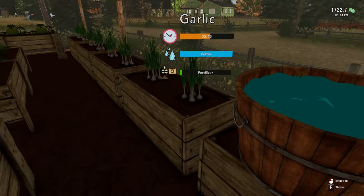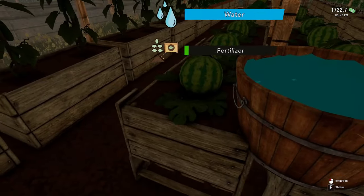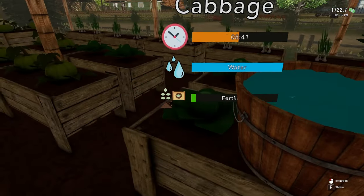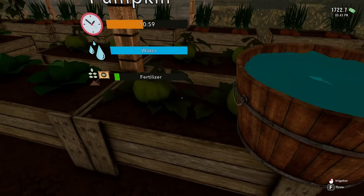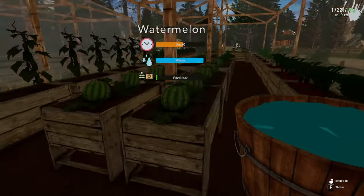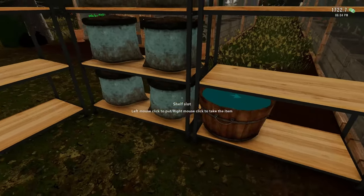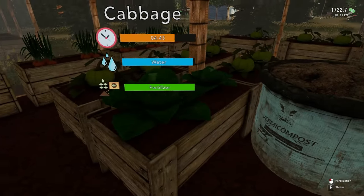A lot of these I don't really have to worry about fertilizing because they grow pretty fast anyway. The cheaper produce — it's really not a big deal whether you fertilize or not. But the watermelons, cabbages, and pumpkins — those you want to fertilize because they take longer anyway. The cheap stuff will be ready almost by the time I get all this watered. Okay, everything's watered now, so let's put that back and grab some fertilizer.